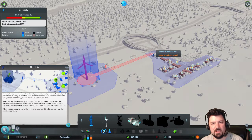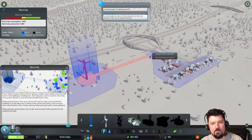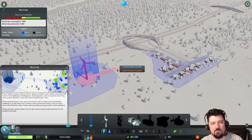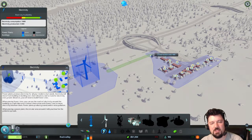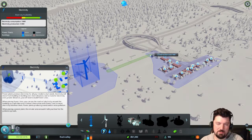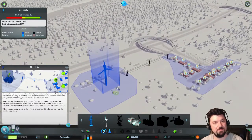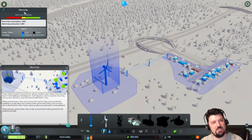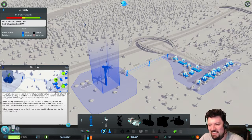Positioning the wind turbines — you can't place them where buildings or the grid already occupies space. Once placed correctly, the power grid connects. Electricity generation shows one megawatt consumed and five megawatts generated — the city now has power.